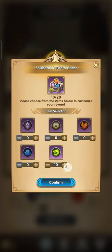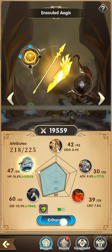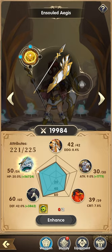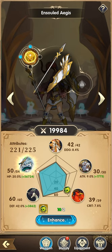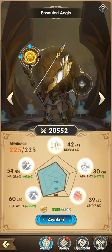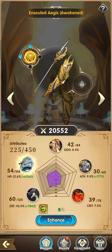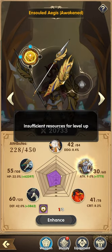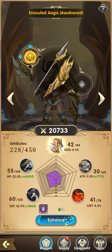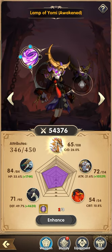We need all of this, and all of this — dragon — awaken. Nice, so we can upgrade more. But we'll be focusing on GM and Izanami first.